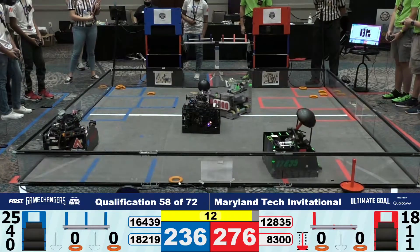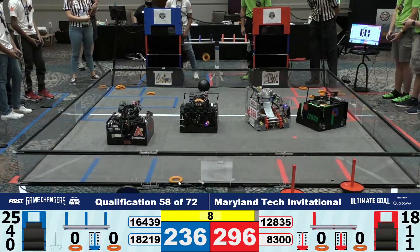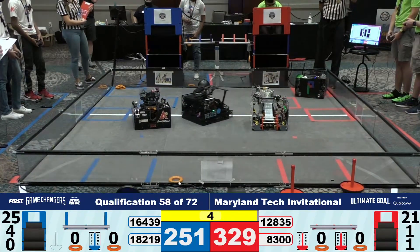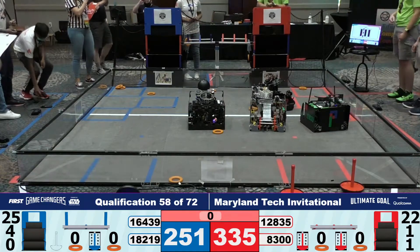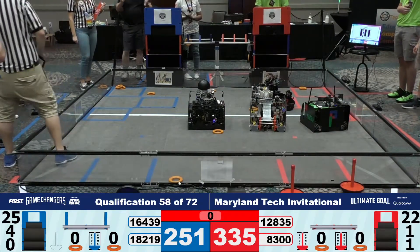212835 has grabbed their second wobble goal and is going to place it outside of the field. Doesn't look like Blue Alliance will be able to get their other wobble goal, however. These power shots are in place — three power shots on Red, one power shot on Blue. Can we get the last one on Red Alliance? Looks like Red Alliance in the lead with their stationary shooters as opposed to the rotating tower shooters on Blue Alliance.